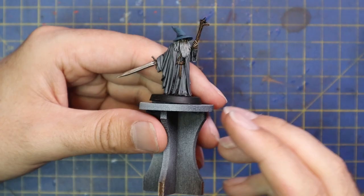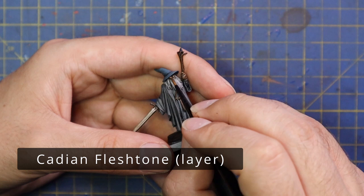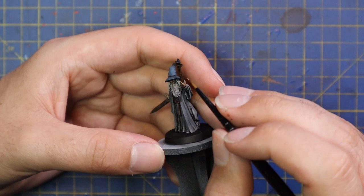From here we go to Cadian Fleshtone and add a very tiny bit of highlighting to his face. There is really not a lot of face showing, but just a little bit across the cheekbones and his nose will really make a difference. And his lips as well, peeking through his beard — and then of course his hands.